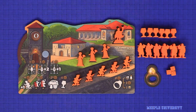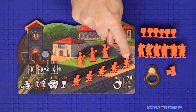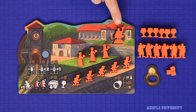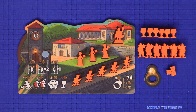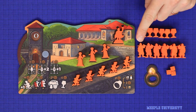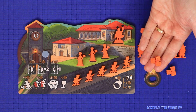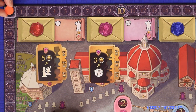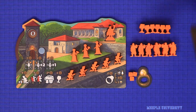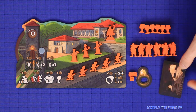Each player then takes a player board and the following components in their player colour: five debutant meeples, three donna meeples, and one maestro meeple — collectively referred to as family members. Also take six goblet-shaped brag markers, six guards (who are not considered family members), three gifts, and a pass ring. The only pieces you don't keep are your three gifts, which go on or near the Noble dial, and your score marker, which starts at zero. Each player is also dealt a random scheme card, which they may look at but should keep secret.